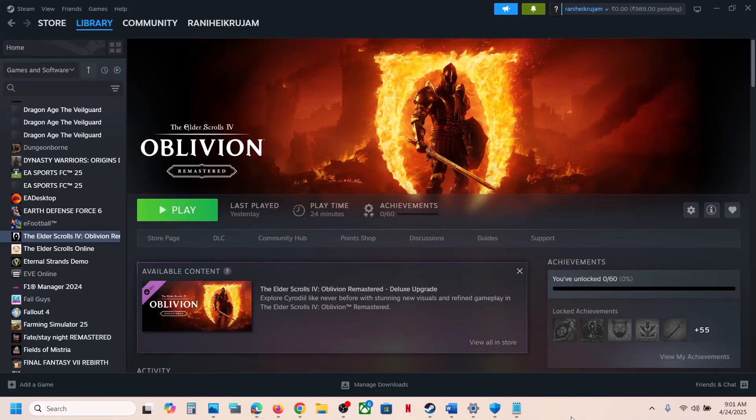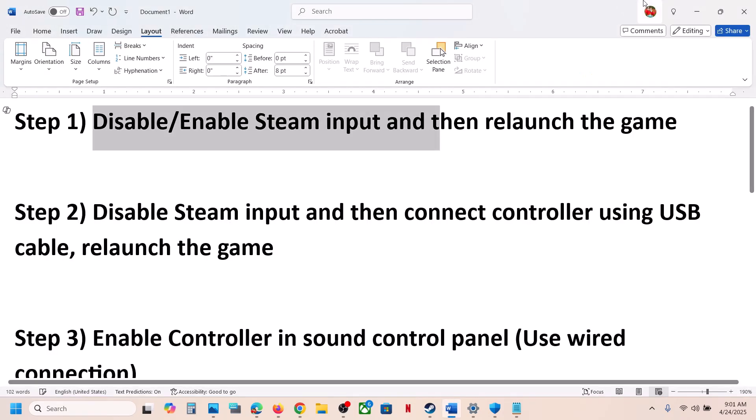Hello guys, welcome to my channel. Today in this video I'm going to show you how to fix when a controller is not working with a game on your Windows computer. The first step is to disable or enable the Steam input.